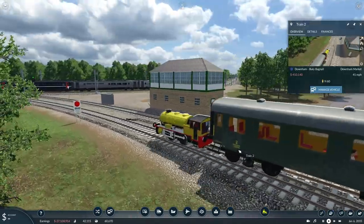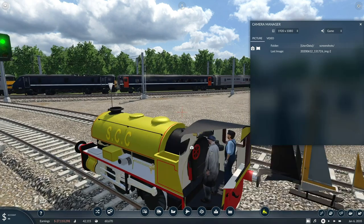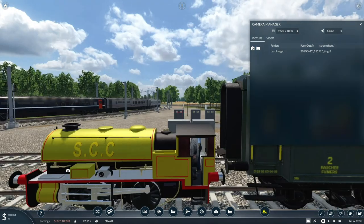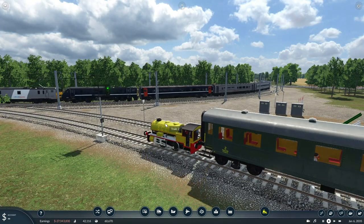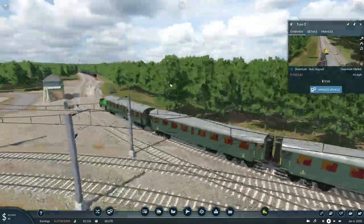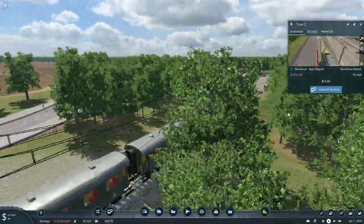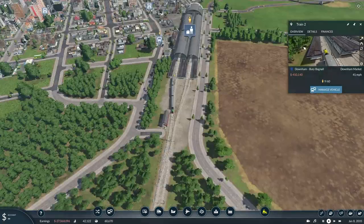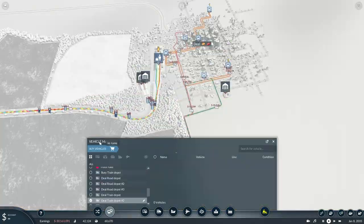Let me just pause it and use the camera mod to take a closer look at the driver — yes, the driver does have enough headroom just about, but it is really quite low that cab. Let's get that back up and running again. There's one of them and then there's a green one, slightly different on the back. Again, just a fun looking little steam locomotive. Let's head over to the depot and take a better look at them.